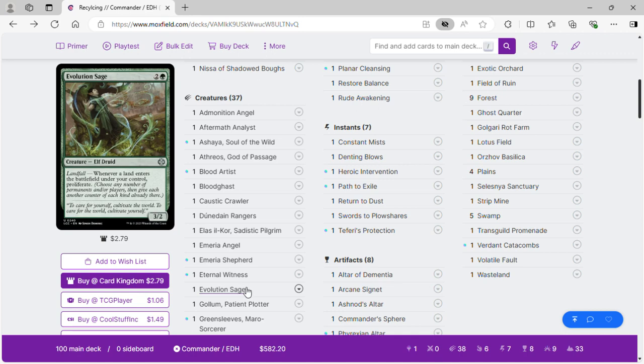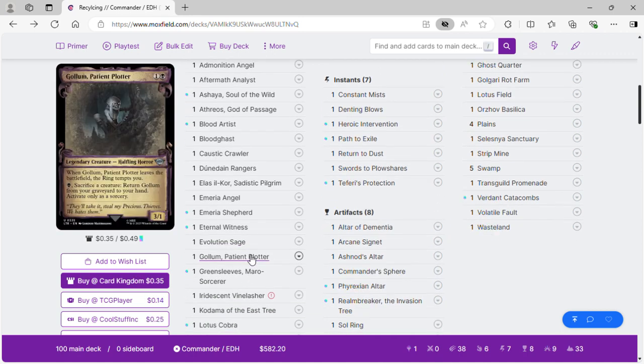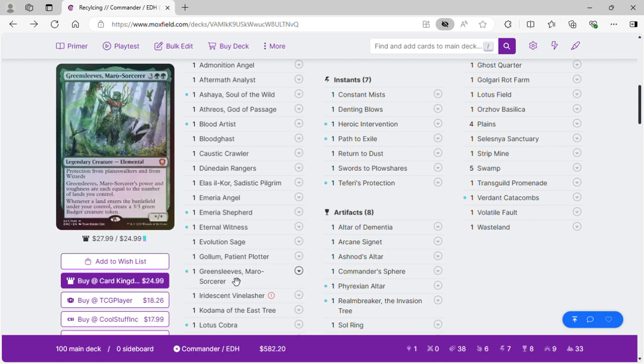Golem Patient Plotter: sacrifice a creature to return the golem from your graveyard to your hand, and when it leaves the battlefield, the ring tempts you three times. This is only going to go with one other card in the deck.